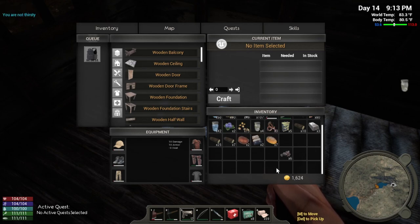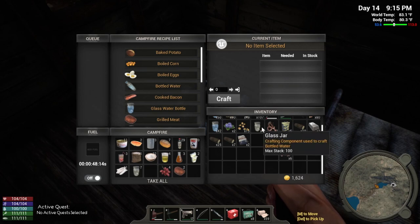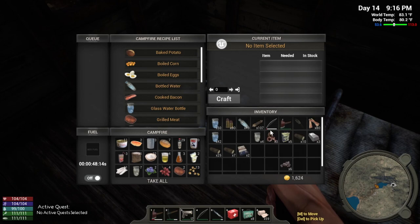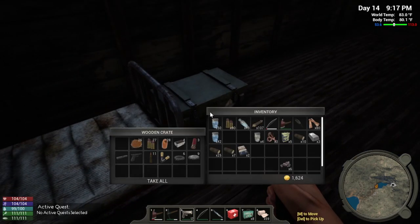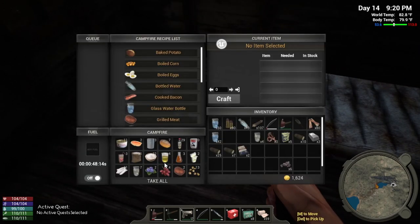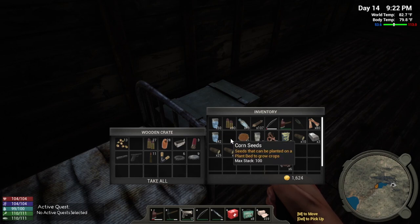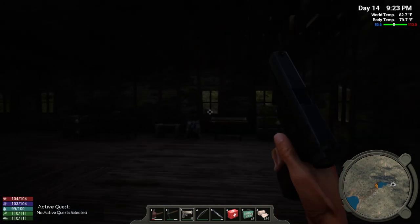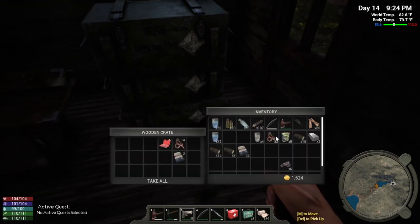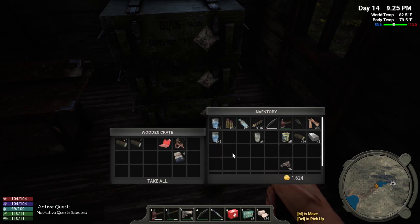Okay, we are topped off on everything. We don't want to put cement in there. Let's throw some of this other stuff in - like gun parts and different odds and ends. Well, I guess it does have seeds there too, so let's grab these corn seeds back out and throw them in here. Oh wait, there was some other cement in there, didn't even realize I had cement in there.